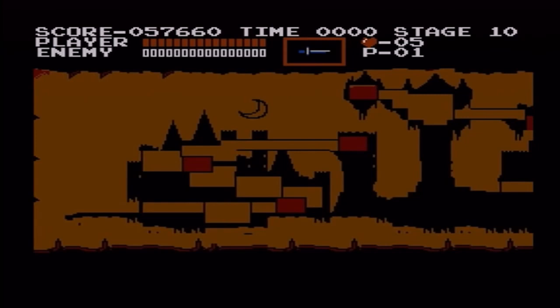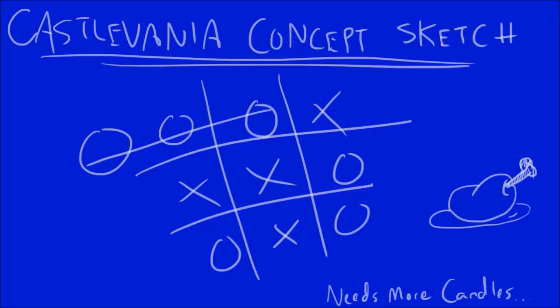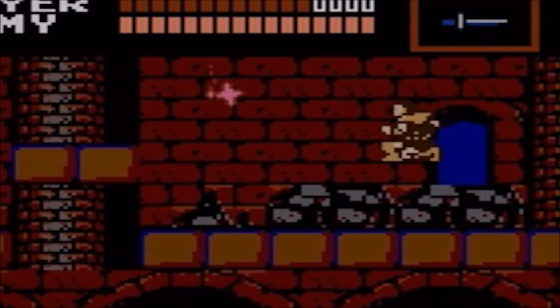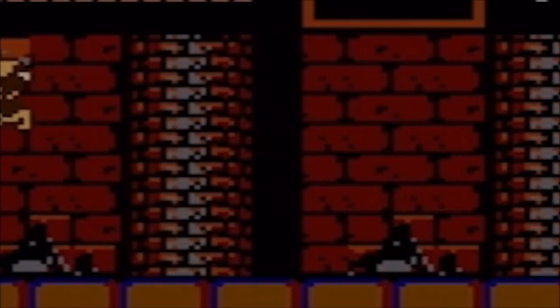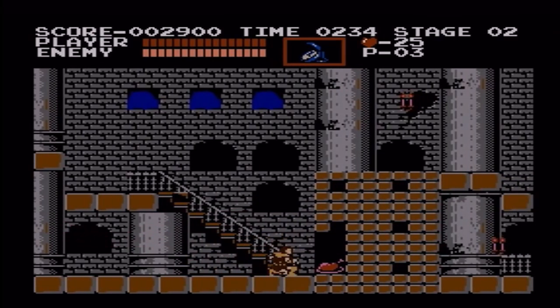I wonder just what the hell the blueprints looked like when this place was constructed. Plastered in just about every wall in the game are candles that Simon can break to collect power-ups such as sub-weapons, or hearts which act as ammunition for your sub-weapons. The hearts aren't health. Instead, Simon can restore health by eating pot roast, which can usually be found inside breakable walls and whatnot.